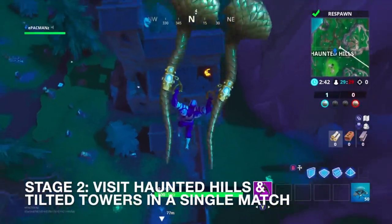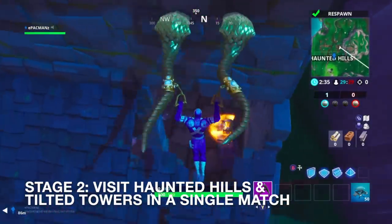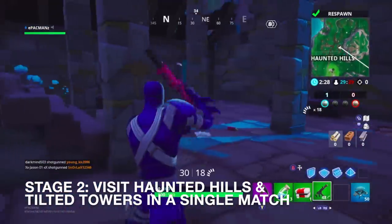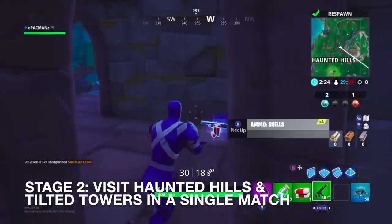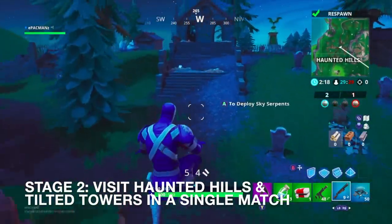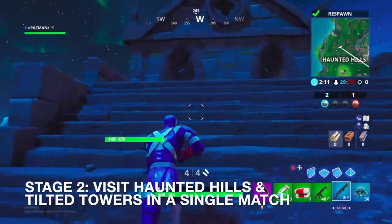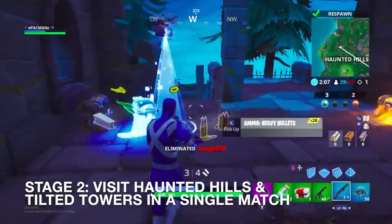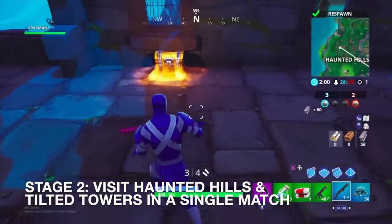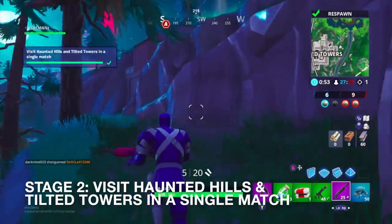Landing in Haunted Hills, which is enemy territory at the moment — I literally had to fly all the way across. Somebody's already here. I didn't get a weapon at first — there's a weapon, where's the guy — there he is. Got some headshot damage, only 10 though. Now I'm headed to Tilted Towers to complete the Haunted Hills and Tilted Towers in a single match, and there it is right there.